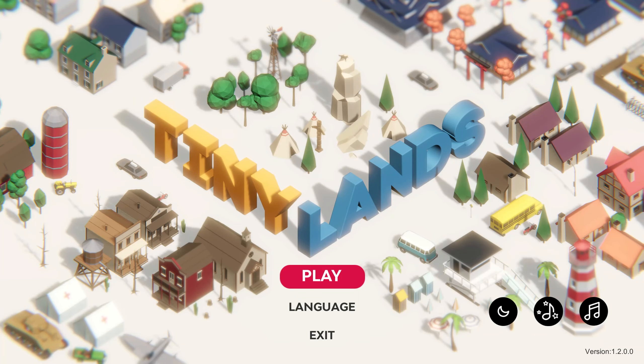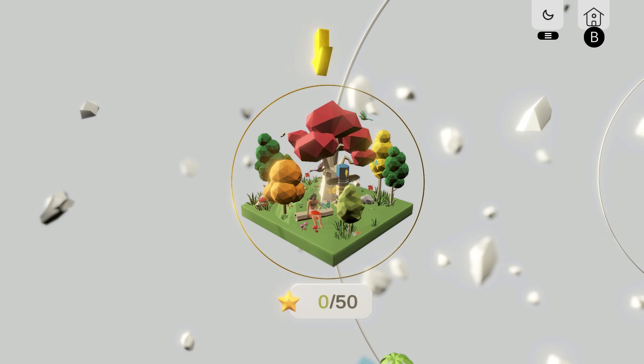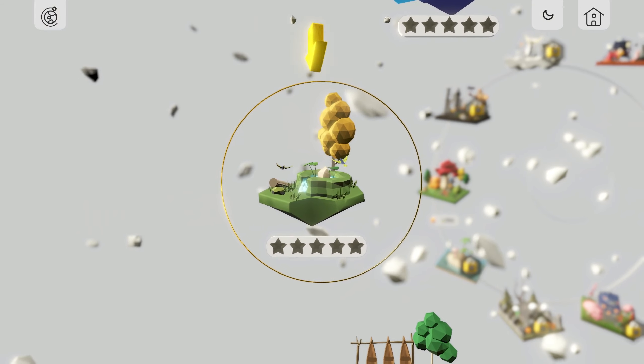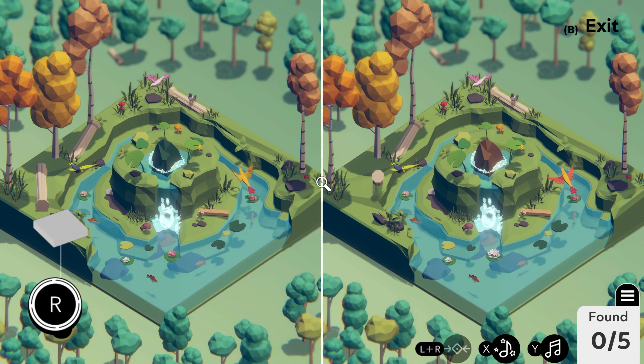Hey everyone, welcome to another indie game. This is Tiny Lands — it just came out on Epic. I'm not sure if it's been out before this; I hadn't seen it until a couple days ago. So let's check this out. There's already way more to it than I thought. I saw this was like a spot-the-difference type game. Oh, it wants me to play with a controller — interesting.